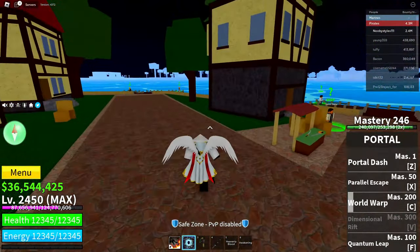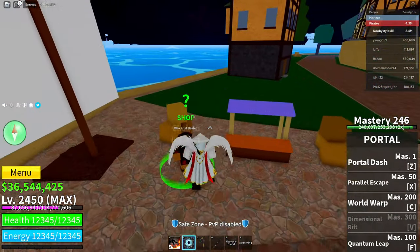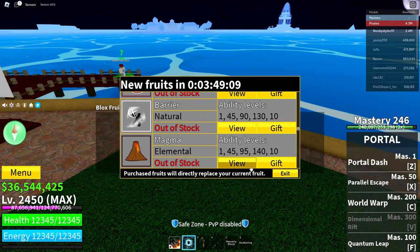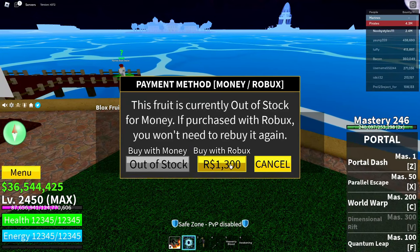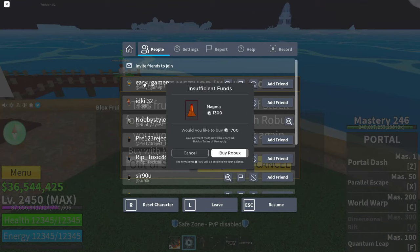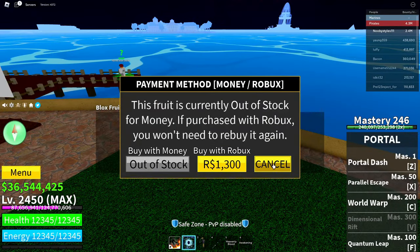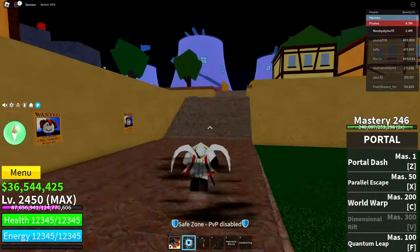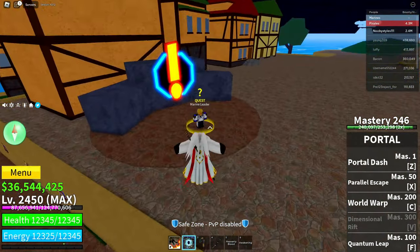Now when you're here, go over to the blocks fruit dealer and do the last part again — click 'we want this,' click the Robux icon, wait until the overlay opens, and then click cancel, resume, cancel, exit, just like that.